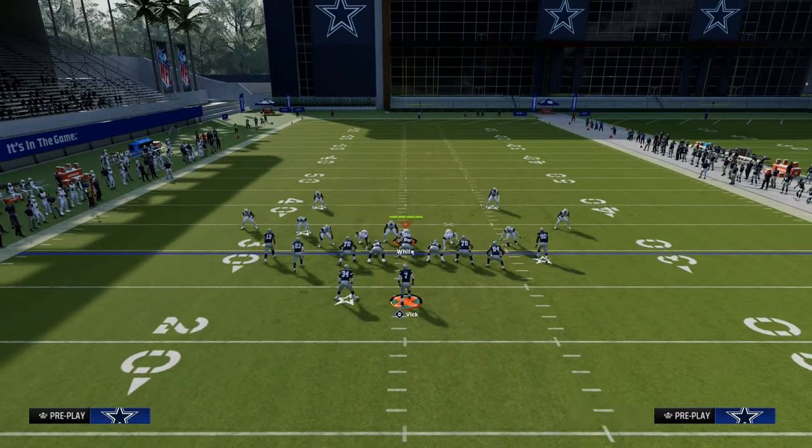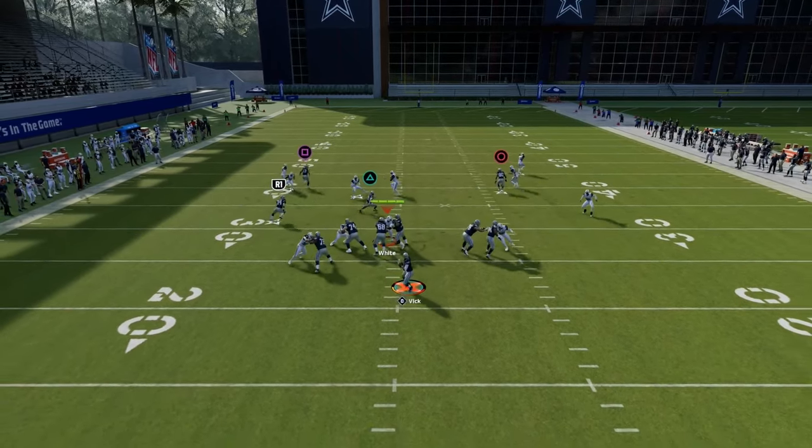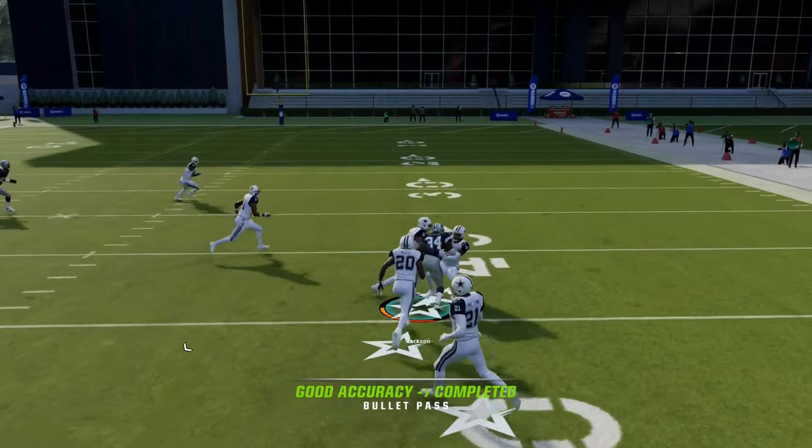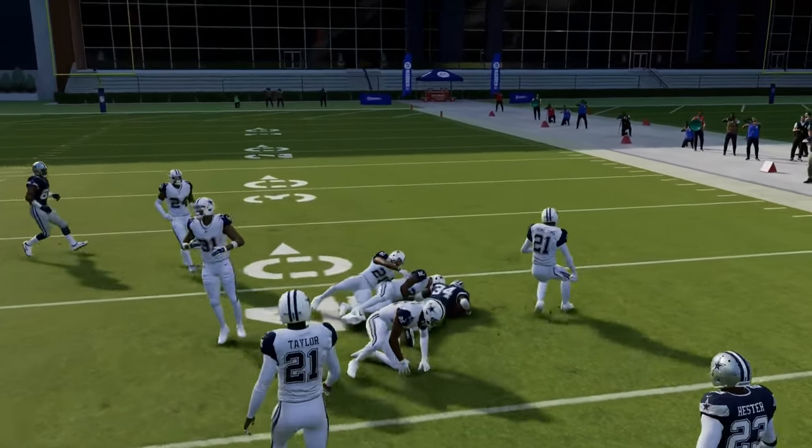We're going to go ahead and send four. Now we are blocking our tight end, so we should have pretty good pass protection, being able to block a lot of different blitzes. Please notice that that trail route — that Texas route — is able to beat man coverage over the middle of the field.